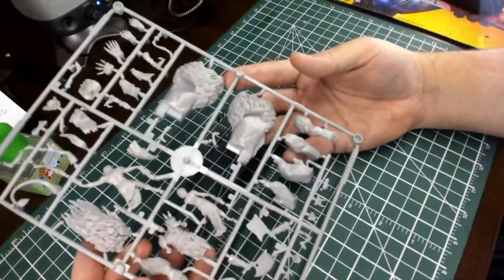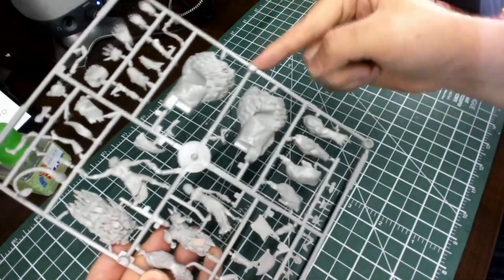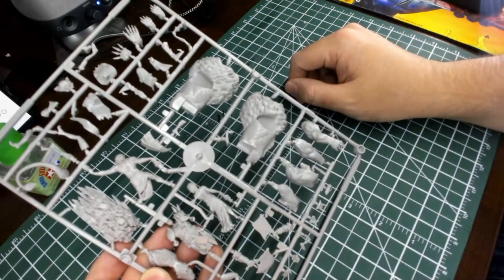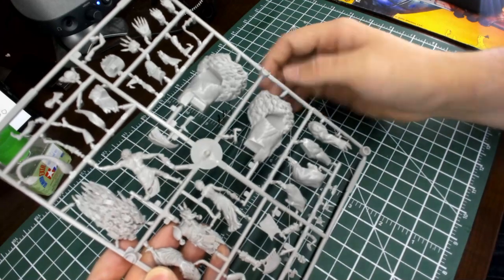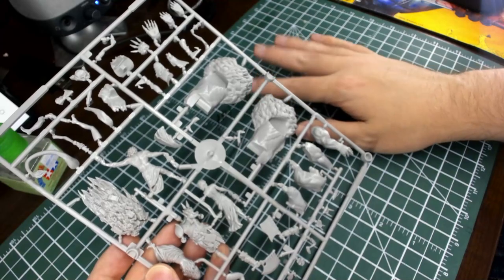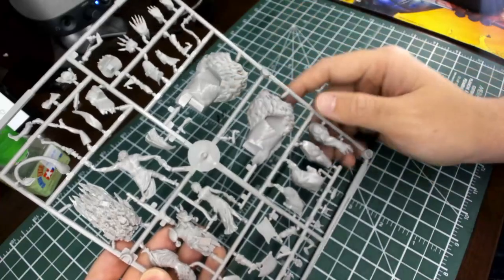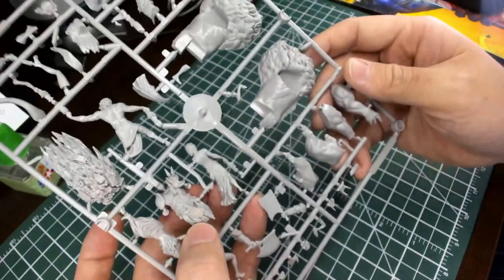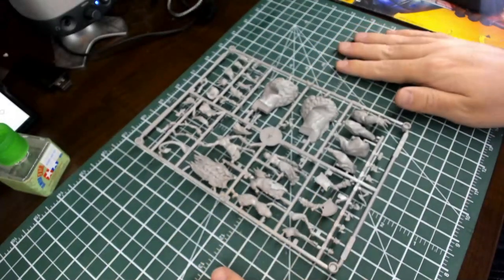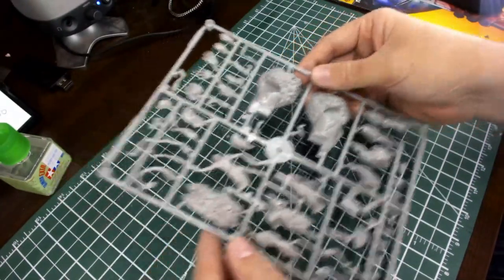But today we're going to build. As I said during the unboxing, there's a whole lot of sprues in that box but you need just this one single sprue for the first many, many hours of Kingdom Death Monstering. You've got your four starting survivors on here because you'll need four miniatures to represent your four characters that you're playing as. We've got the white lion — you can see the big halves of the body — and we actually have the butcher, here's his torso, who you'll face four or five years into the campaign.